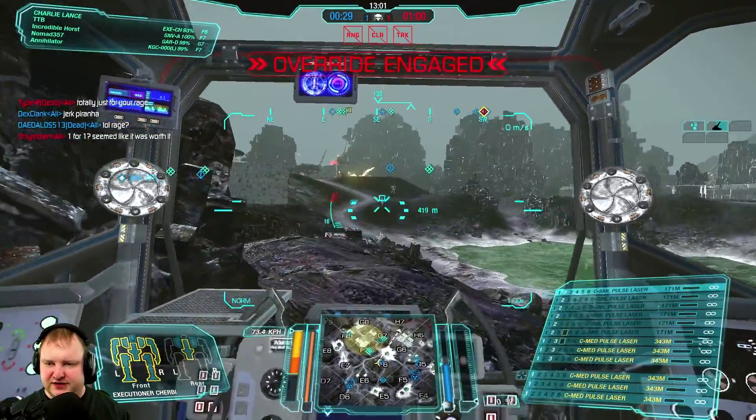Three more enemies on the field. There's a Victor who's still pretty fresh with triple AC-10 — that's a very dangerous build and he can easily core us. So we go behind cover, drop out from cover, and try to jump around to dodge him as much as possible while our teammates hopefully core him out from the back. Finally he's down.